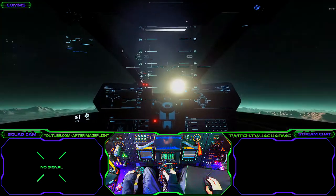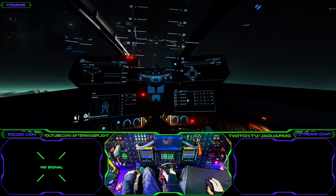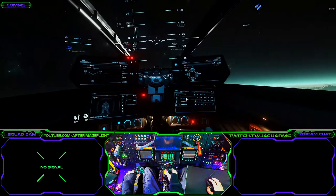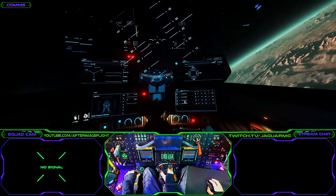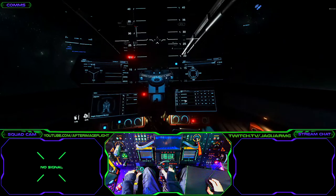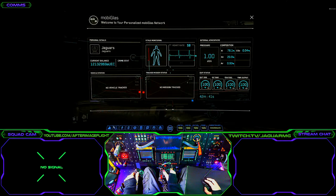Sometimes people ask, 'Isn't that considered cheating?' My answer is: you're just taking advantage of a different control method. Anyway, you can see in the weapons MFD that we are missing the big gun on the Vanguard, so we're going to go to a rest stop to get some repairs, and I'll show you how this kind of control scheme can be used to an advantage.